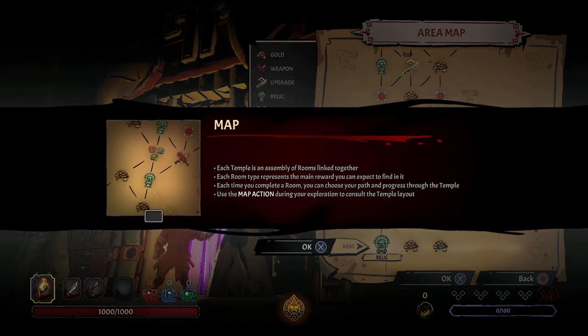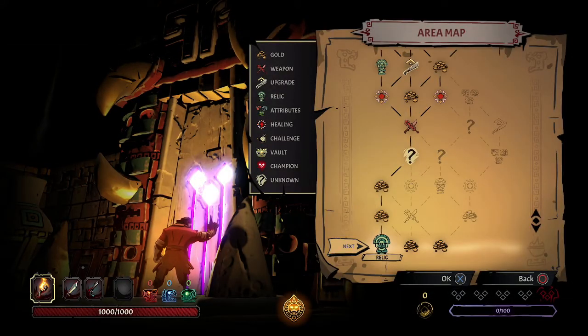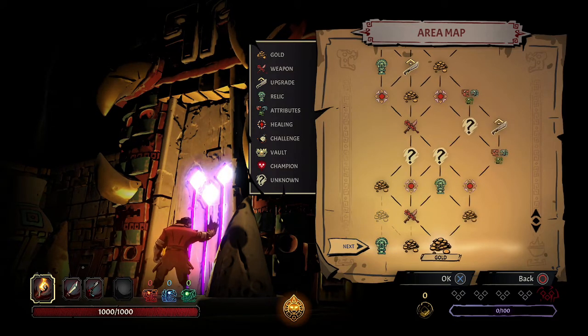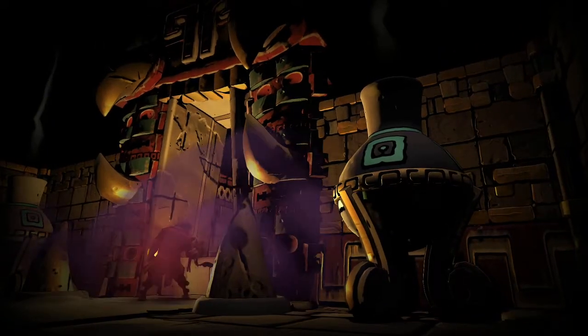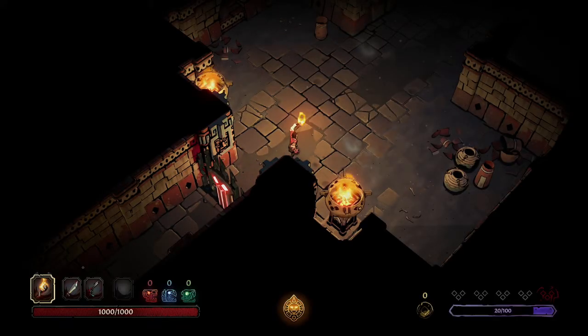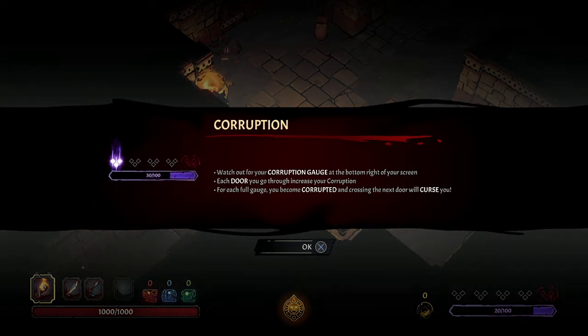What the hell is this? Each temple is an assembly of rooms linked together; each room type represents the main reward you can expect to find in it. Each time you complete a room, you can choose your path and progress through the temple. Use the map action during your exploration to consult the layout. So what do we look for? Gold, weapons, upgrades, relics, attributes, healing, challenge, vault, champion, and unknown. At the moment we can only go to relic. We might try a relic and see what we can find - the fiery halls! Exciting.